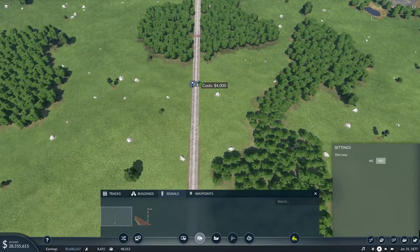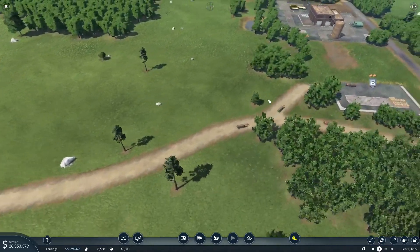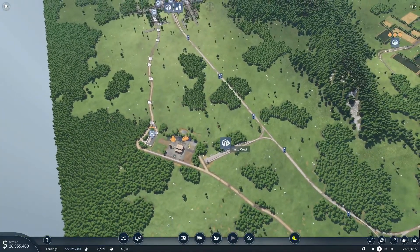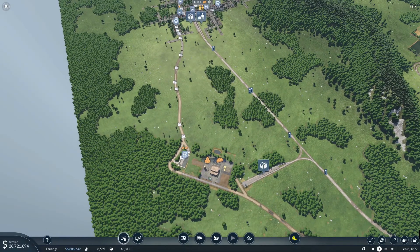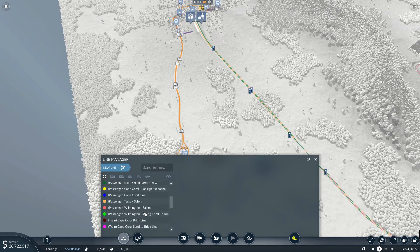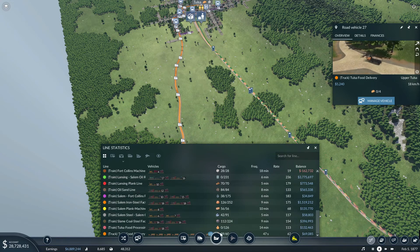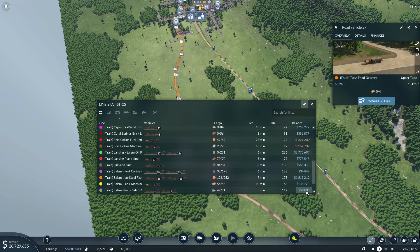One thing I was thinking is maybe we should do away with the truck route. We have old-fashioned lorries here, powered by animals on legs. I was thinking maybe it'd be more efficient to build a train line from Tulsa to Tulsa instead of having the horses. If we look at the money — the truck line is currently earning us $69,000. So it's actually not doing too bad.